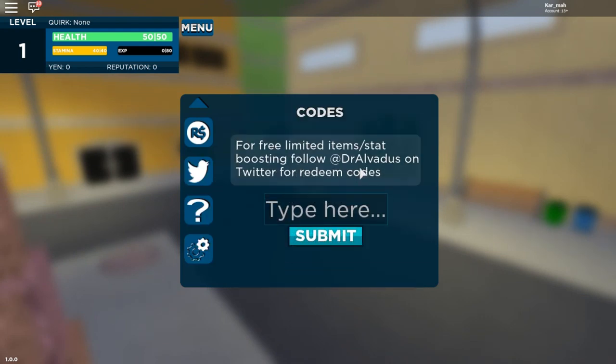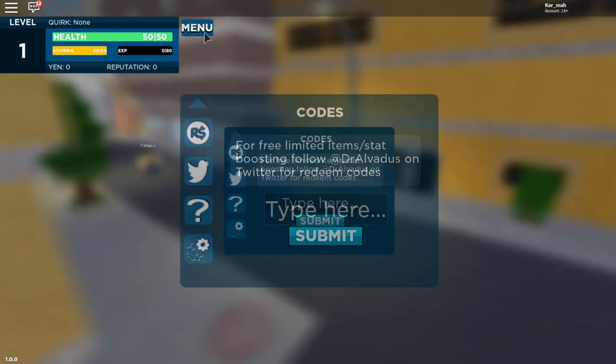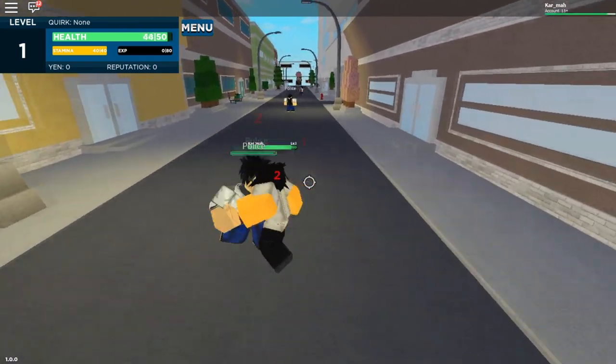There's no game pass or product codes. There might be a code just because of release — I kind of want to go check it out and I will because if it has a code I can show you guys and it'll benefit us both. Oh, there go police — if I fight police that means I'm gonna become a villain.